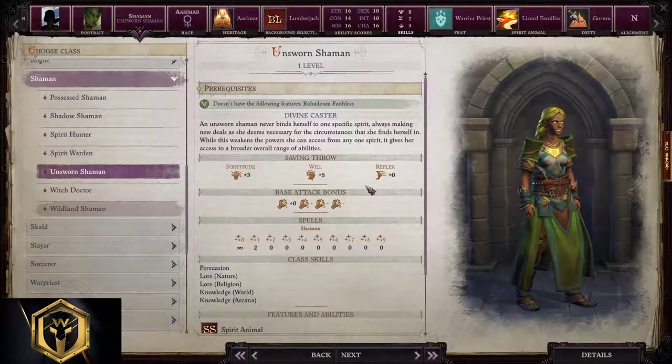Unsworn Shaman starting build. Hexes are the main things Shamans rely on. This subclass is able to form a bond with a spirit of choice to enhance her abilities and spells. It will also receive a spirit animal companion tied to the inner spirit of the Shaman. Simple weapon proficiencies, light and medium armor proficiencies for this subclass. Unsworn Shaman is a classic Shaman that can pick different spirits on the fly — it's the only subclass capable of having two different spirits at once.